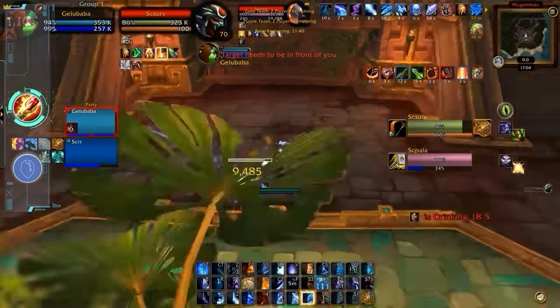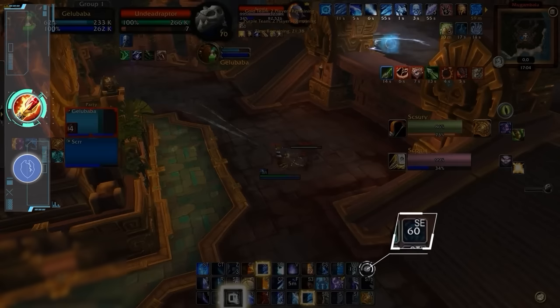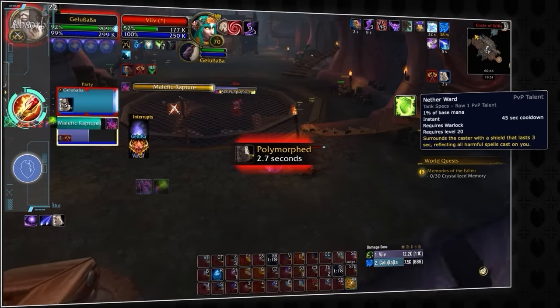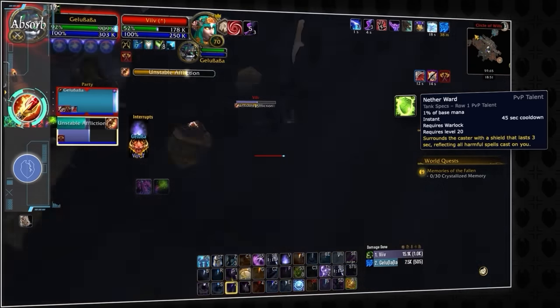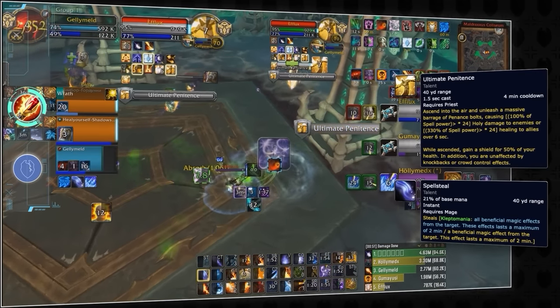Having problems stopping drinks as a frost mage? Try angling your field of view to a bird's eye view or facing it towards you, as you can actually frozen orb behind walls with concentrated coolness if you can manipulate your camera correctly. When facing affliction warlocks, make sure when you see their reflect to sheep yourself — this will remove all dots from you and allow your healers some breathing room, as they would much rather dispel your sheep than an unstable affliction. Finally, make sure you spell steal the shield from Ultimate Penitence from Disc Priest, as this shield is one of the biggest in the game and will easily save your life.